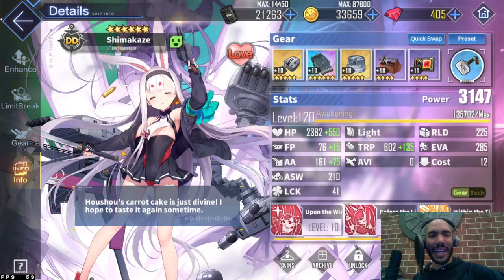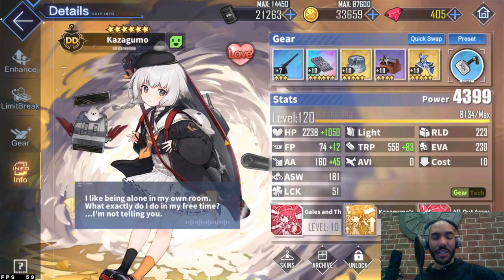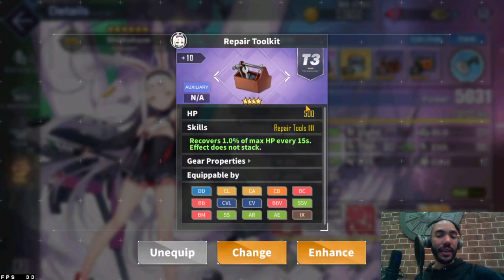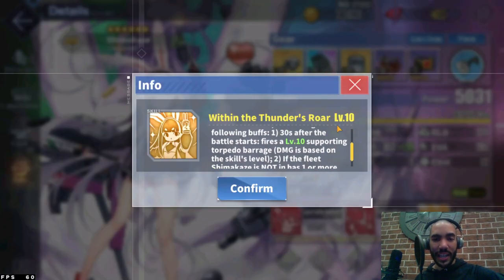Shimakaze is the absolute torpedo damage-dealing beast of any vanguard - the queen of torpedo damage dealing in the game. Her survivability benefits greatly from the Boundary Crossing Permit, which when equipped by a Sakura Empire ship deploys a shield at battle start that can absorb up to 100 damage. It also gives a HP boost and torpedo boost. A repair toolkit keeps her alive longer. Shimakaze is an absolute damage-dealing beast totally worth keeping in the vanguard.